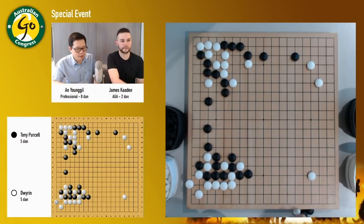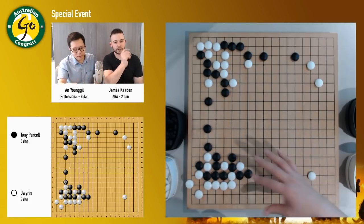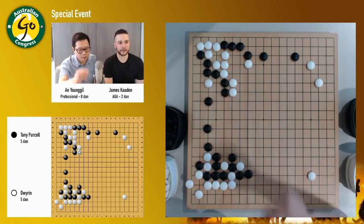I think this one might be the right way. Because then black is still quite thick. It looks like Tony agrees with you — he's played the same. Dwiran does look very chilled. White played here, which is a good place. For example, if white doesn't play there, black can push over and develop — it gets very big.